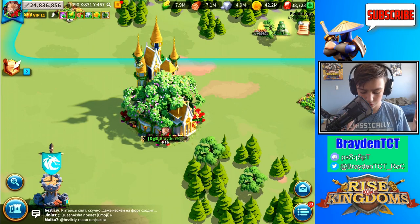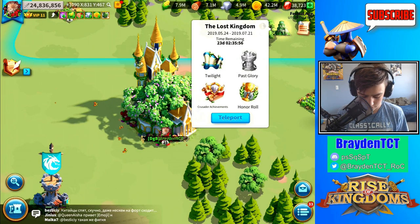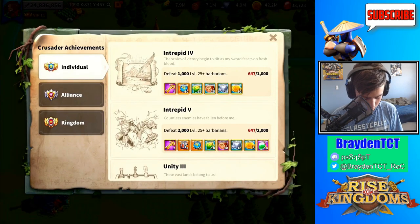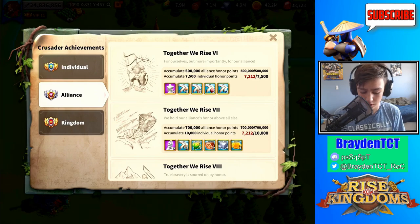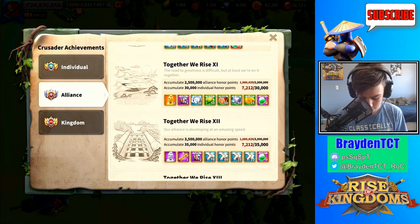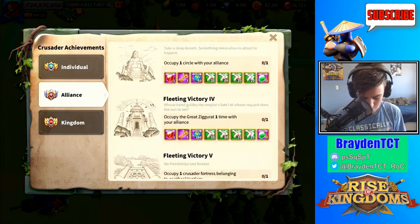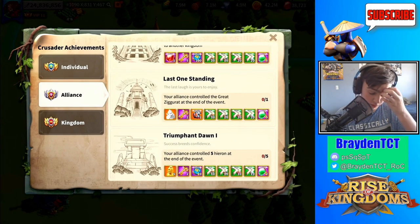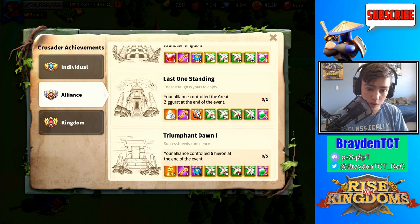I'm going to show you how you get Charlemagne. It's in the Crusader Achievements in KvK. If you go to Alliance, this can only be attained if you are in the alliance that takes the Great Ziggurat. If you control the Great Ziggurat by the end of the event — which pretty much means you won KvK — you get Charlemagne.